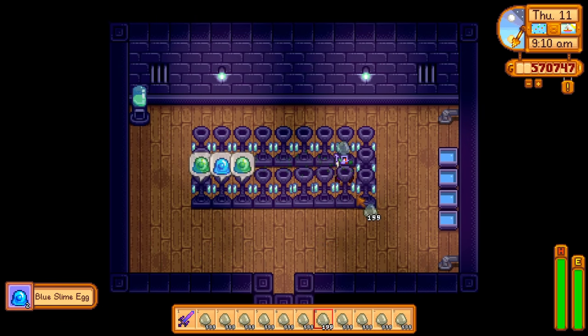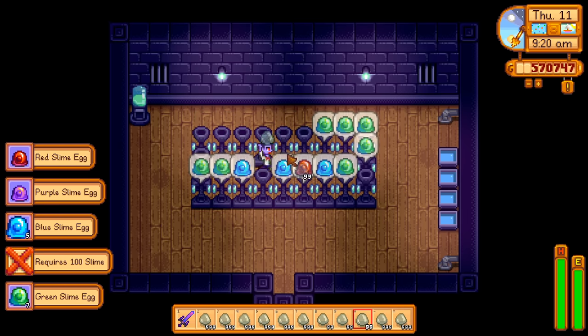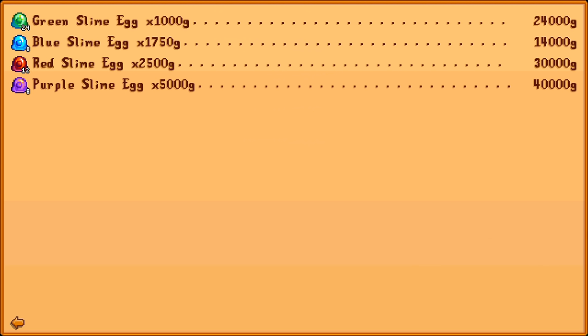Side note: I wanted to know if the wiki's data was up to date with the 1.5 update, and after looking into the code, it looks like these drop rates haven't changed and as such there's no chance of getting a tiger slime egg. Still though, because of how much these eggs are worth, we'll be able to make a pretty penny by turning the slime we get from these slime balls into eggs and selling them.